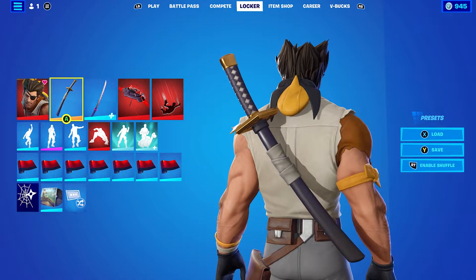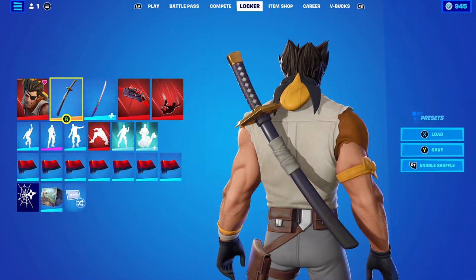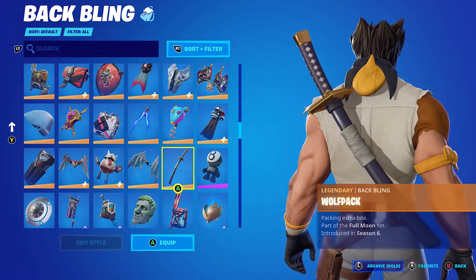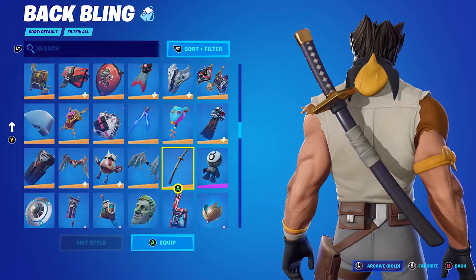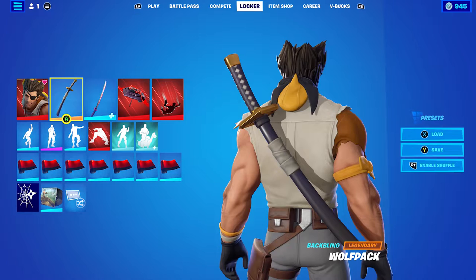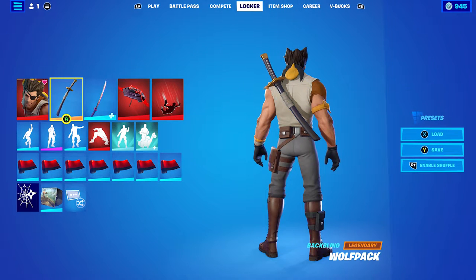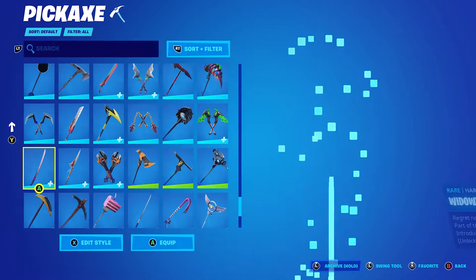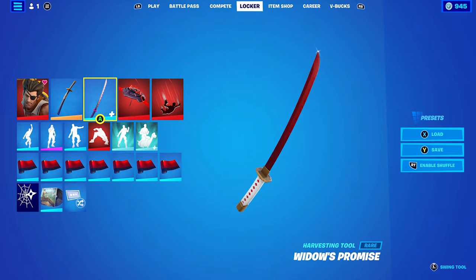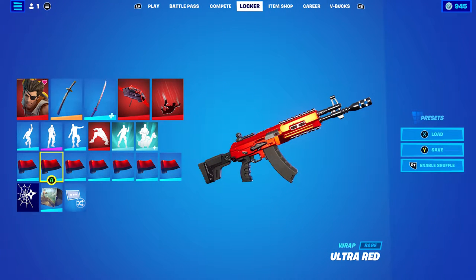For the third combo I'm using the Wolfpack Back Bling — works absolutely perfect. If you don't own this back bling, which is from Chapter 1 Season 6, you can use any katana or sword-based back bling. There's a lot — there's Michonne's, there's the one which you got in the pack, there's the Widow's Promise. The pickaxe I'm using is the Widow's Promise in the Burning Empire style to match the glider and also the Ultra Red wrap, for the red and black look, because it's absolutely perfect with the pickaxe and the glider.